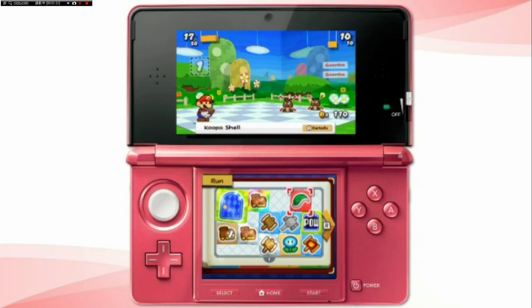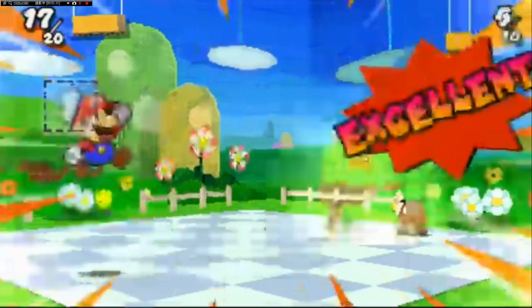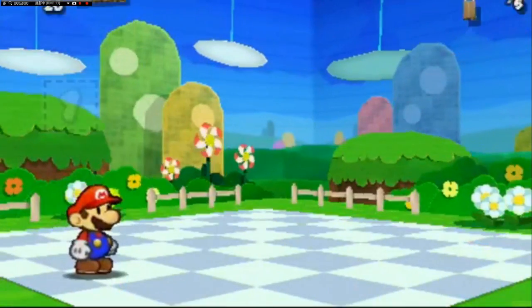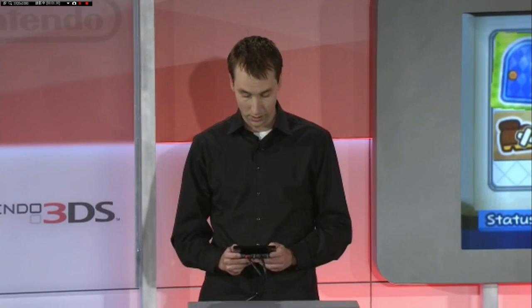Strategy comes into play big time. For this one, I don't want to absorb any more attacks, so I'm going to use an attack that can probably take care of both of them at the same time. A couple of good timed presses and wipe them out with a Koopa shell. Battles will produce coins and more stickers. In this case I got some coins — both of those you need to collect a lot of over the course of this game.